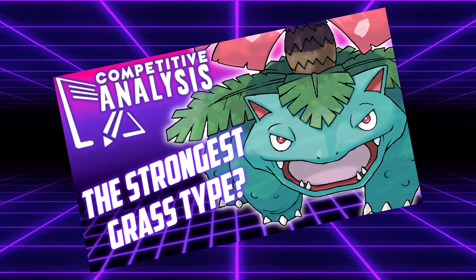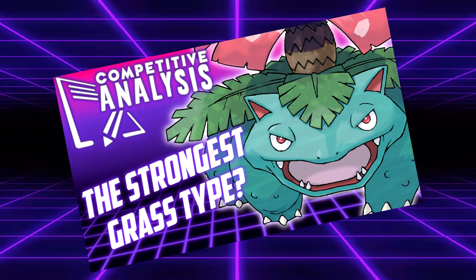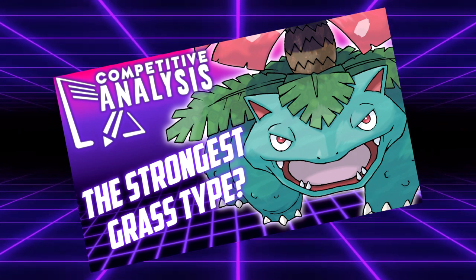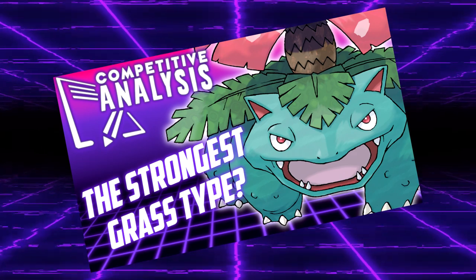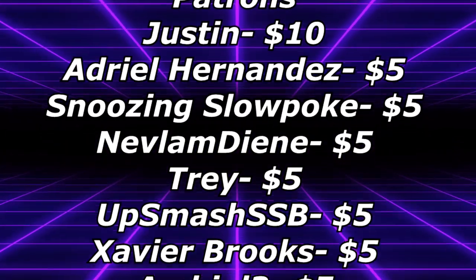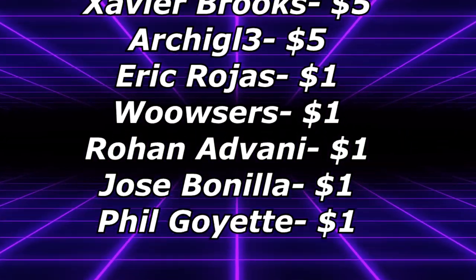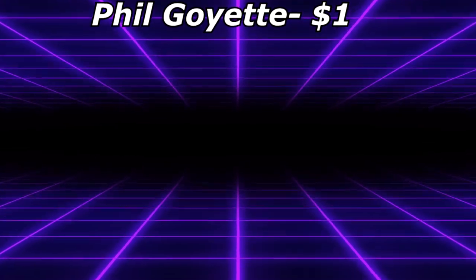Overall, I think Venusaur is an excellent Pokémon for this season of VGC. Its high speed and access to Sleep Powder are the keys to its success this year — it can find a place on most teams. But what do you think about Venusaur this year? Do you love it, hate it, or think it's the worst thing that happened to the format? Let me know in the comments. Be sure to leave a like and turn on notifications. Special thanks to my Patreons for sticking around while I took a break to finish school — you guys are the best. Check out my Patreon page to see what perks you can unlock by supporting me. Thank you all for watching, have a nice one, and I'll see you guys in the next video.